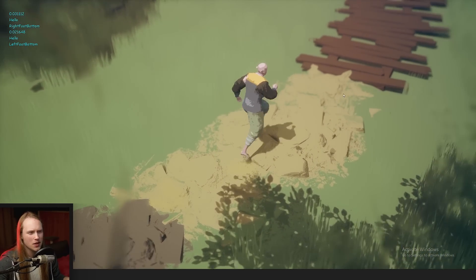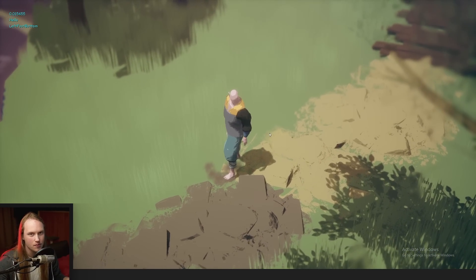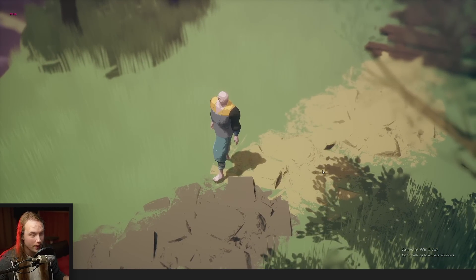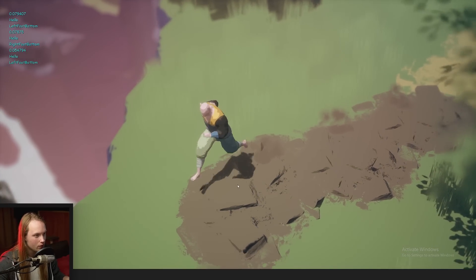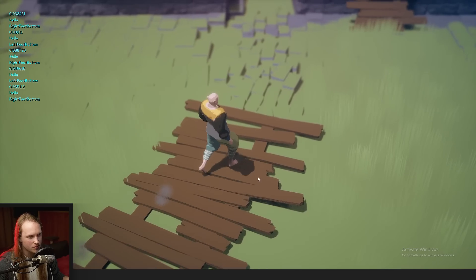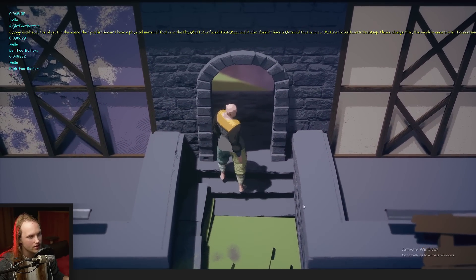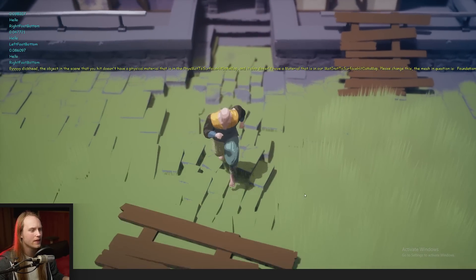You can see here where we're spawning some sand particles and playing some sand footstep or impact sounds, and dirt when we're here, and grass when we're over here, and just some dust on the wood, and same with dust on the stone and that kind of stuff.